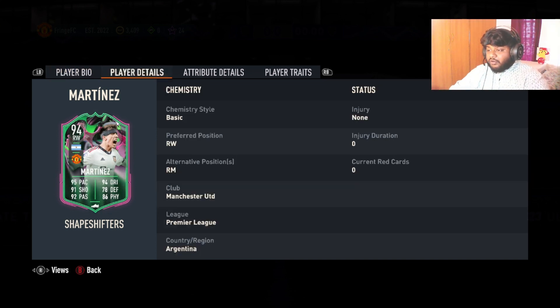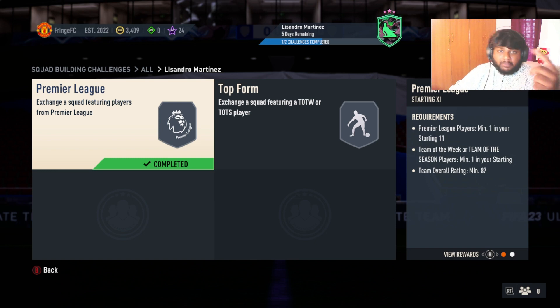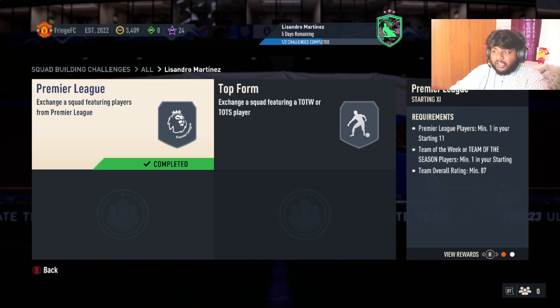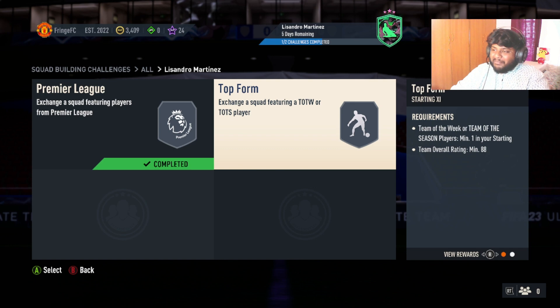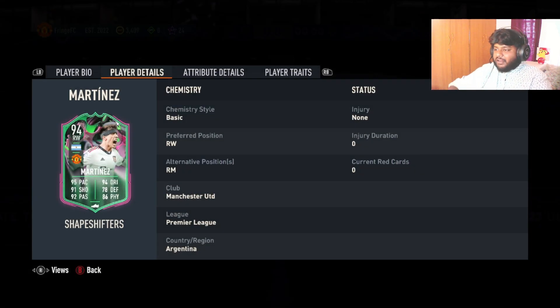For this card you have to do two SBCs. The first one, which I've already done, requires you to include a Premier League player in a squad which is 87 rated and a Team of the Week or Team of the Season card. The second one is 88 rated and you also have to include a Team of the Week or Team of the Season. I have never done any SBC this heavy in FIFA 23. When I submitted this card my heart fell. I have a couple of special cards I don't use that I can shed, and I don't really care because I'd shed those cards for Lisandro Martinez.